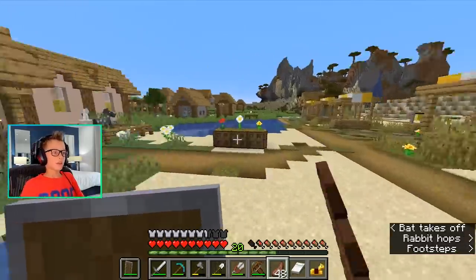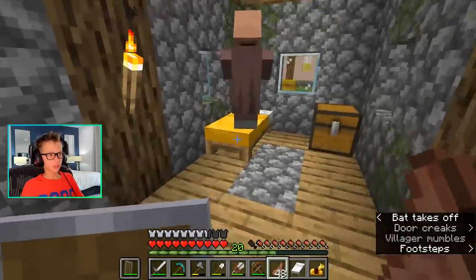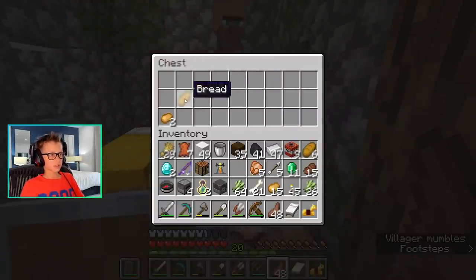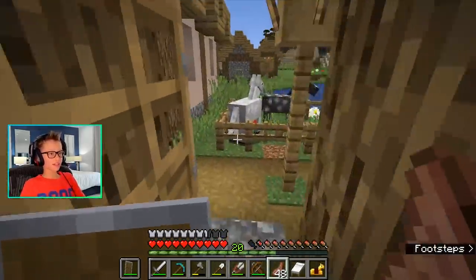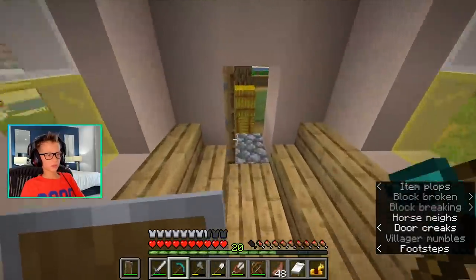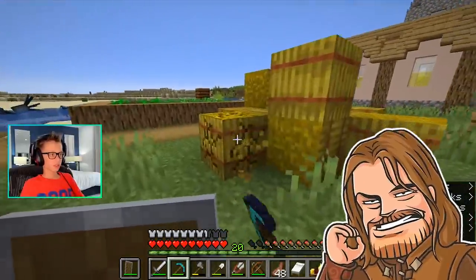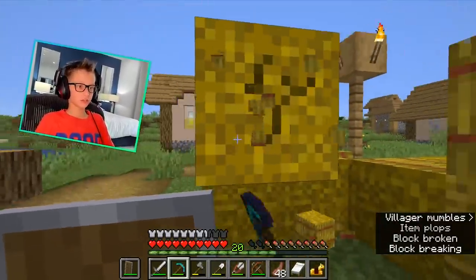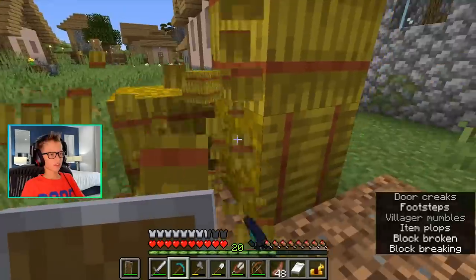Baby villager! Is that even a thing? I kind of knew but I hadn't seen one in a while. Two brewing stands! Hey, that's really good — especially when there's a lot, so we can make loads and loads of bread. Oh, we can just have lots of wheat. Why is there always ocelots in a village? Are they pets? Another brewing stand. Is this a church? I feel like it is.